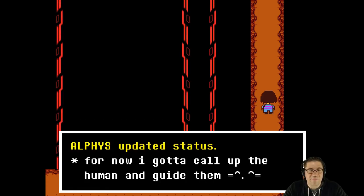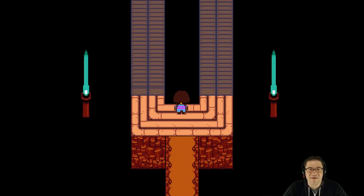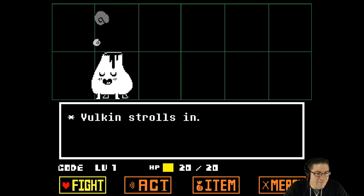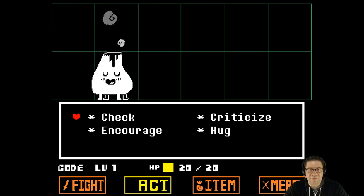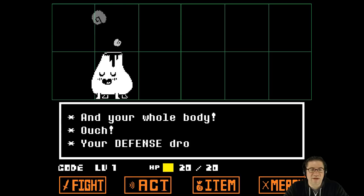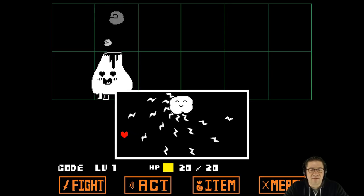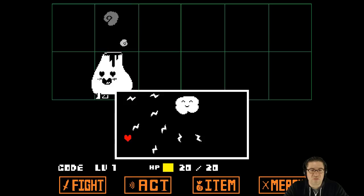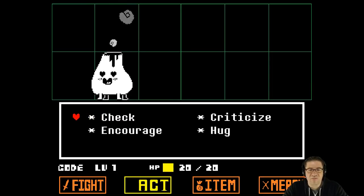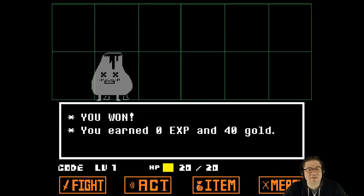Vulkin strolls in. Act upon the Vulkin — let's give it a hug. Give it a Vulkin hug. It warms your heart and your whole body. The defense drops. So lovely. Vulkin's cheeks glow with a bright heat. It's already yellow — Mercy! Spare. You won, and 40 gold.